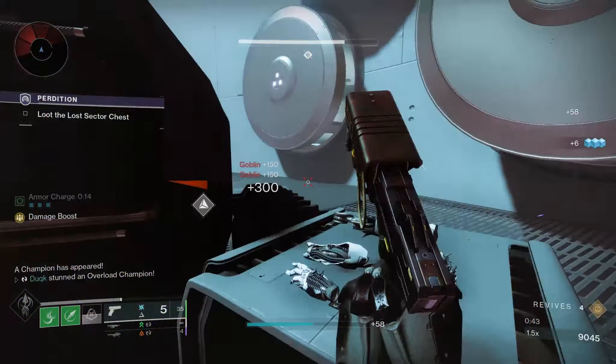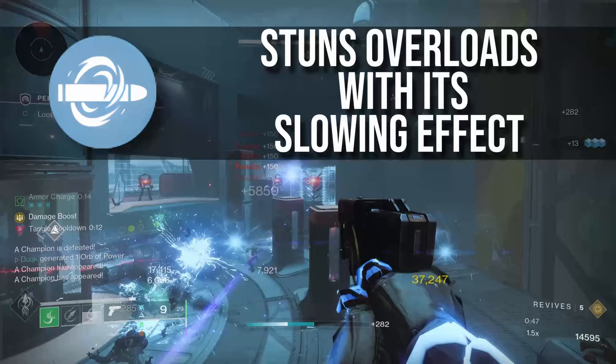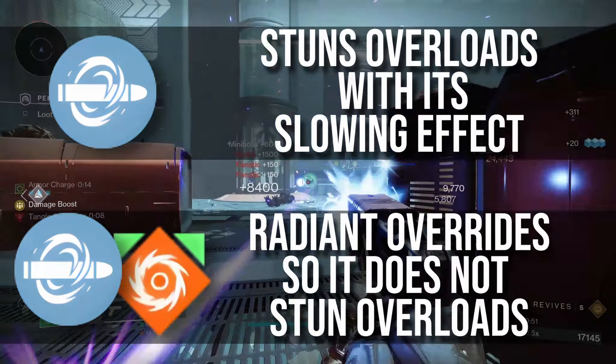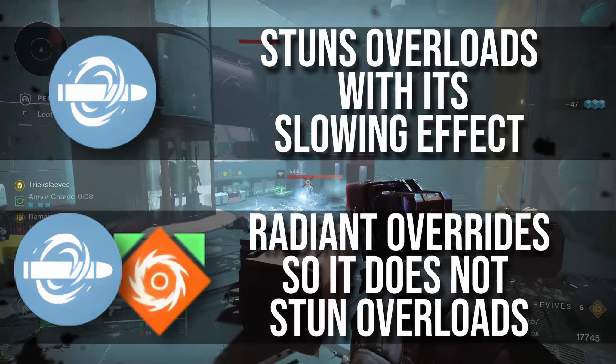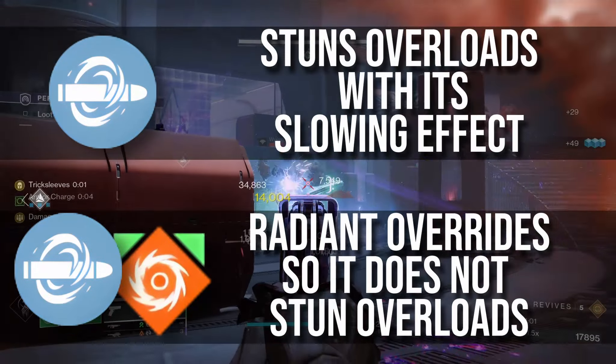Previously, perks such as Chill Clip would stun Overload Champions as you would expect with its slow effect, but if you had another Anti-Champion option such as Radiant's Anti-Barrier properties, you would lose the ability to stun Overloads — effectively being capped to only having one Anti-Champion option available at once per weapon.